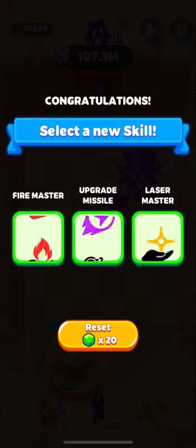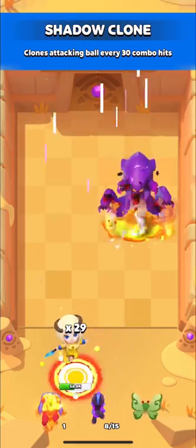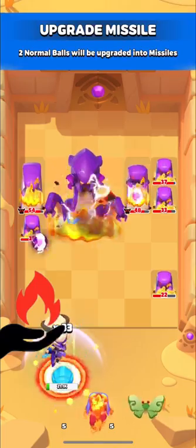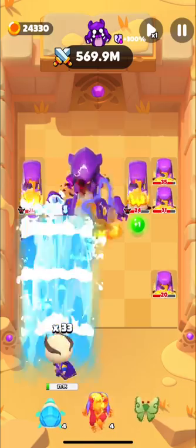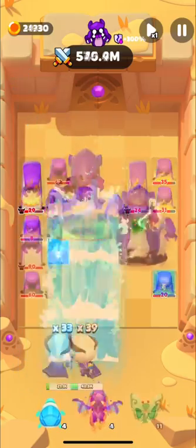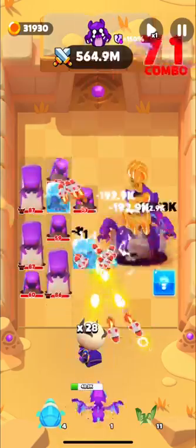There are 4 kinds of skills that will help you kill mini Hydras: fire, laser, lightning, and missile. Choose master skills for them — it will help you take them down much faster. The best skill against minis is Fire Master with fireballs. Just look how many mini Hydras died near Hydra balls when I got the Fire Master skill. Next come lightning and missile skills — they kill more minis than laser. That's why they're in 2nd place, and the last choice you should make is laser skills.